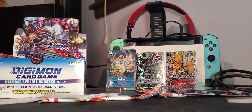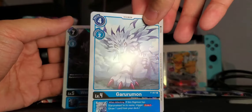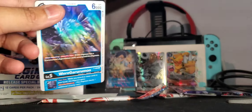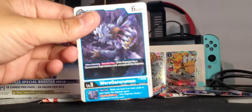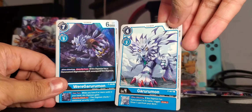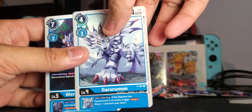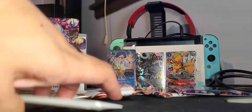We got Garurumon and Weregarurumon from the promo pack. This is probably Parallel ware because it has a different holographic pattern - kind of a wind-ish pattern. That's the Weregarurumon right there, and Garurumon in the back. Awesome!